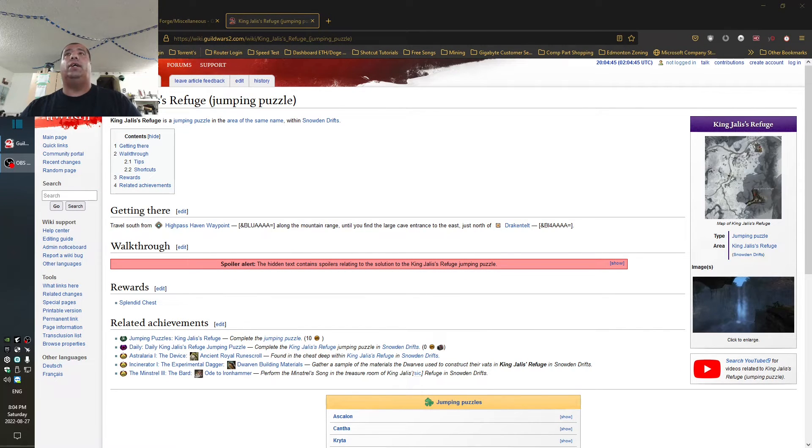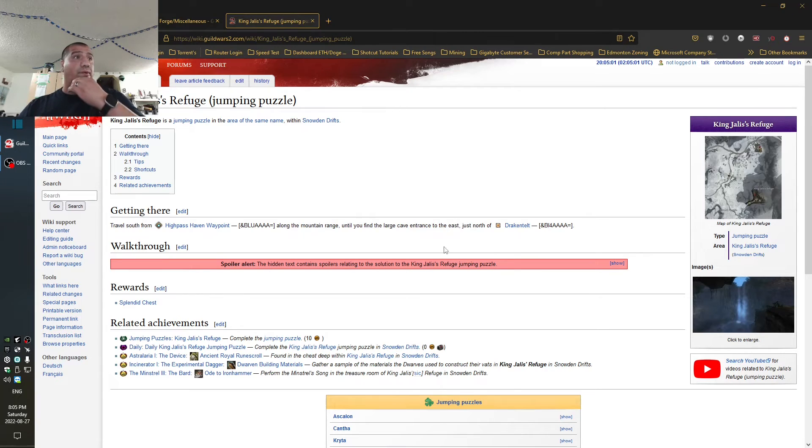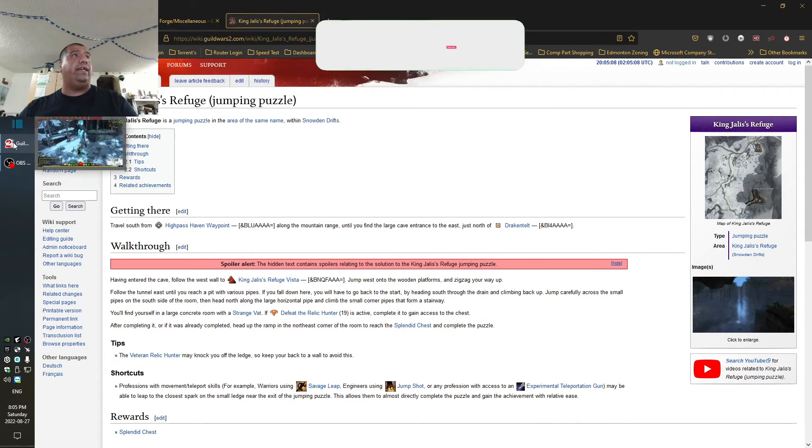Hello everyone, another jumping puzzle in Guild Wars 2. Today we're going to do King Jalis's Refuge jumping puzzle, and it comes in from Hunter's Pitfall. It's actually very easy to do — a very small puzzle. It shouldn't take more than about 15 minutes, but let's get at her.